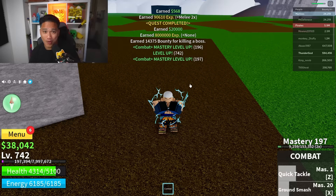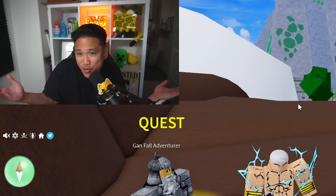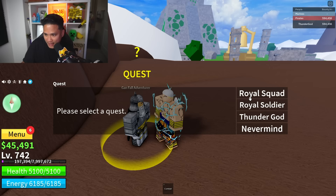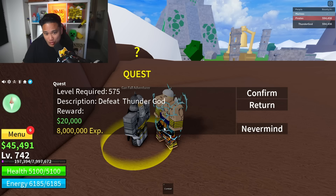All we need to do now is server hop. Every time we server hop, we're gonna get the chests over here, collecting chests and rolling a fruit again. My level right now is 742. Every time we kill the Thunder God it's going to give us 20,000 belly - not bad. We only need to kill about 6 of these and then we can roll a fruit again.